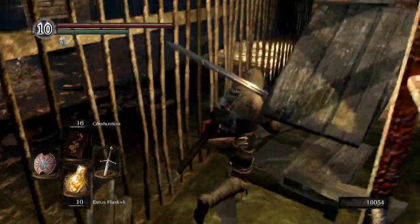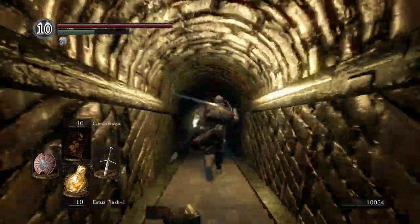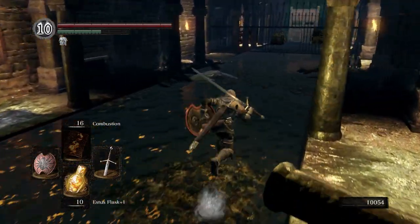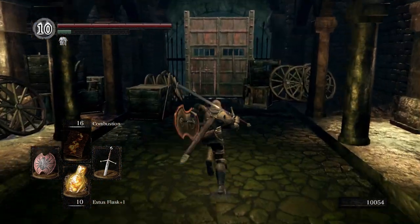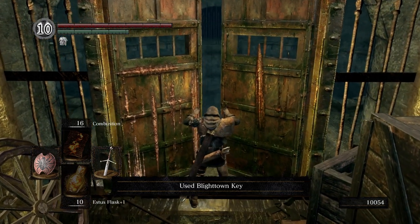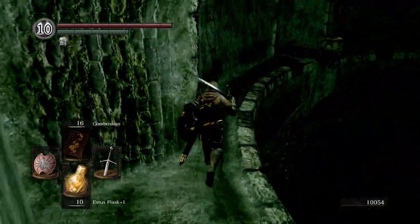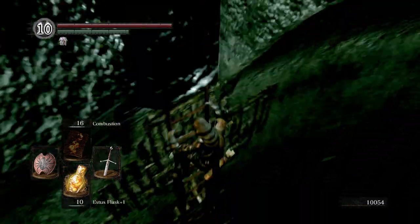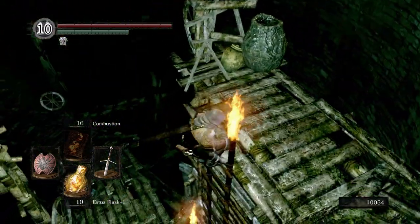We're gonna fall down right here, run all the way to the bottom. We're gonna use our key to Blighttown to open up the double doors here. Slide down this ladder, then slide down one more ladder.